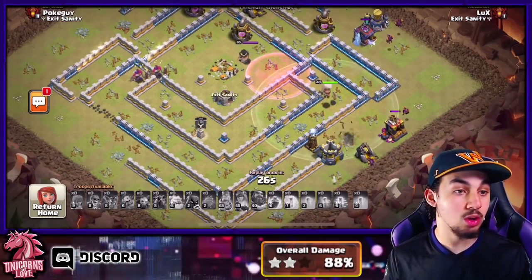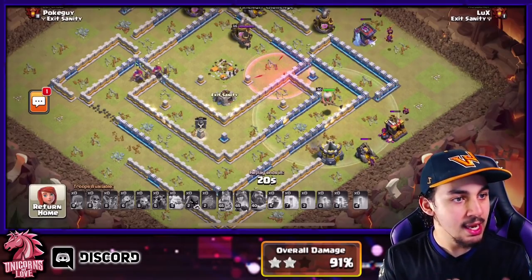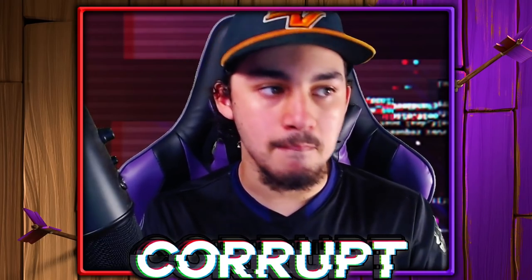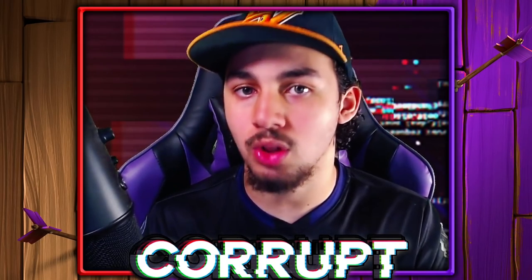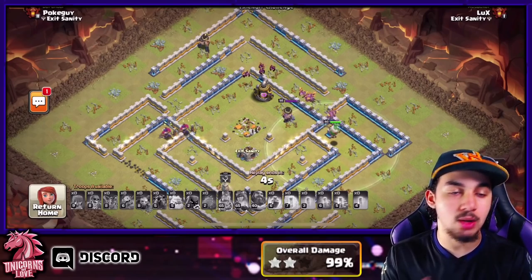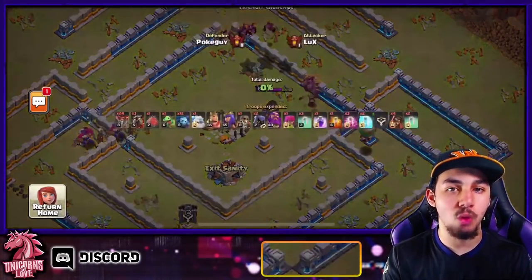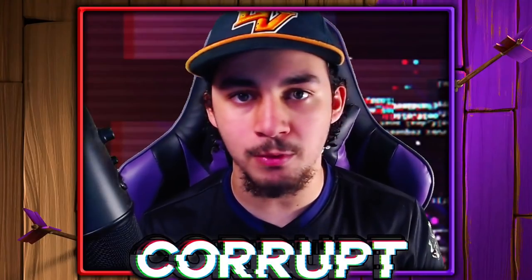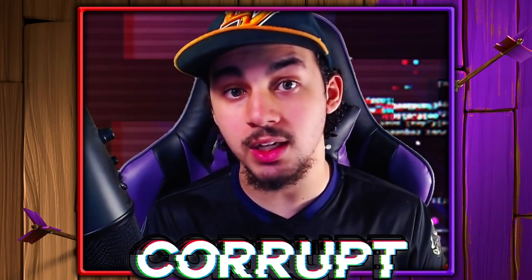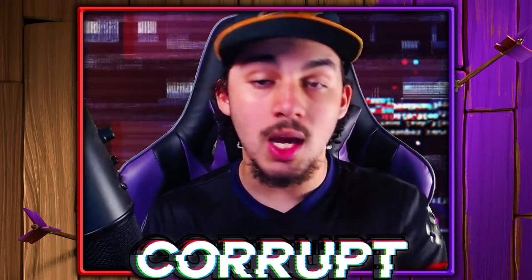Unfortunately we lost all our balloons, but we're still able to get a three-star thanks to the Warden and Minions on cleanup. Keep in mind: start the cleanup immediately after your Lavaline. Use Minions right behind the balloons after they've gotten rid of those defensive structures — that's how you avoid time fails. This is a really strong attack, but it does take a lot of time to master. Hopefully this video saves you time in understanding each of the three components to make you a better attacker.